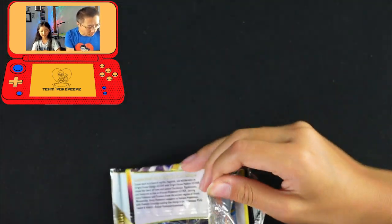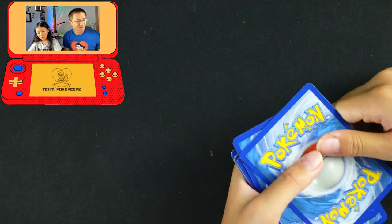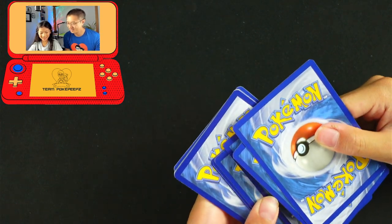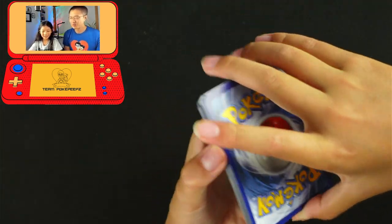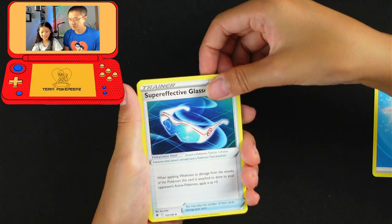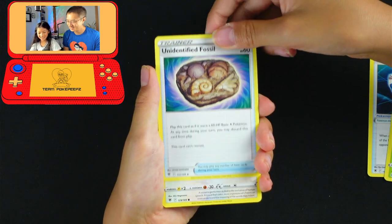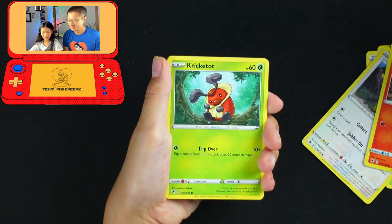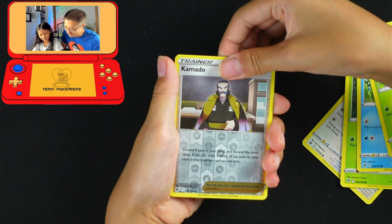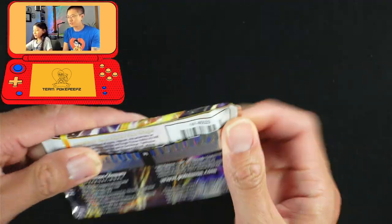Golden Hisuian Samurott V-Star — this could be it! This could be the point where I start to melt. Water energy — that's a good sign, Samurott is a Water type. Super effective! Unidentified Fossil, Chansey, Ponyta. I've got Ponyta and Rapidash. Qwilfish, Cyndaquil, Paras. I took it — it's fine, it's better than Kamado anyway.